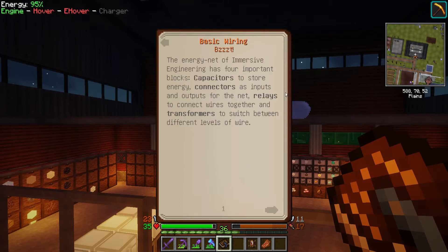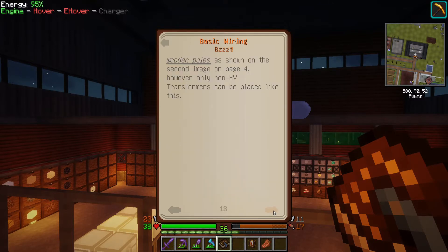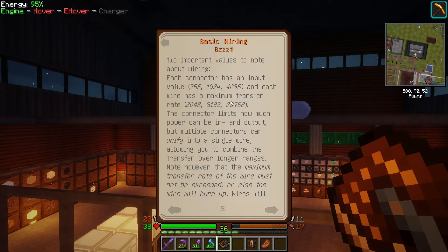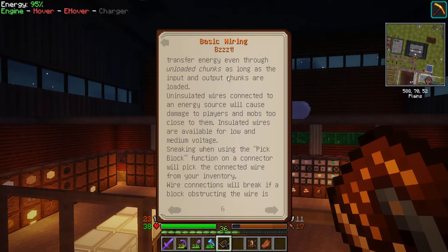Powers, wires, generators — basic wiring, transformers. HP transformers can be placed on the wooden poles. Actually no, I can run eight — each wire has a maximum transfer rate of eight times what each connector can handle, so I could run eight generators. Multiple connectors can unify into a single wire allowing you to combine transfer to longer ranges. Maximum transfer rate of the wire must not be exceeded or the wire will burn up. Even through unloaded chunks as long as input and output chunks are loaded.